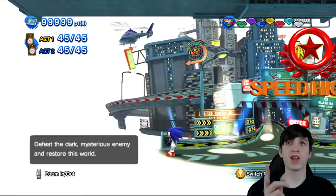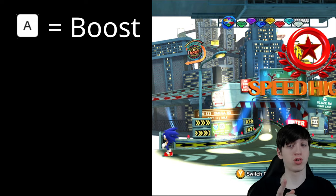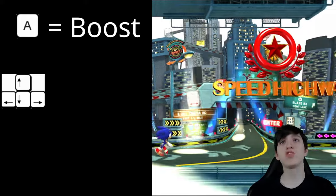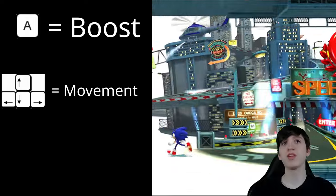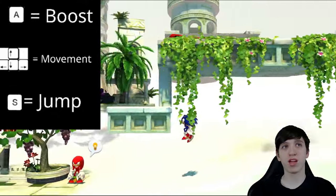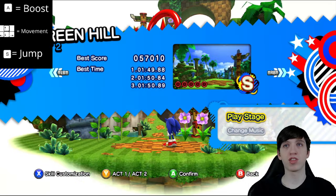Right off the bat, A is boost. I thought A would be walk left, but it is boost. Are the movement keys arrow keys or W-A-S-D? That's going to take some getting used to. Space isn't even jump — S is jump. I guess the rest I can only figure out by playing a level, like I can't quick step or anything in here.